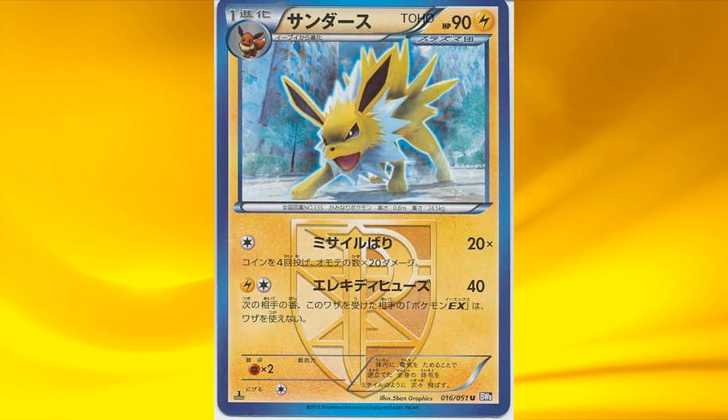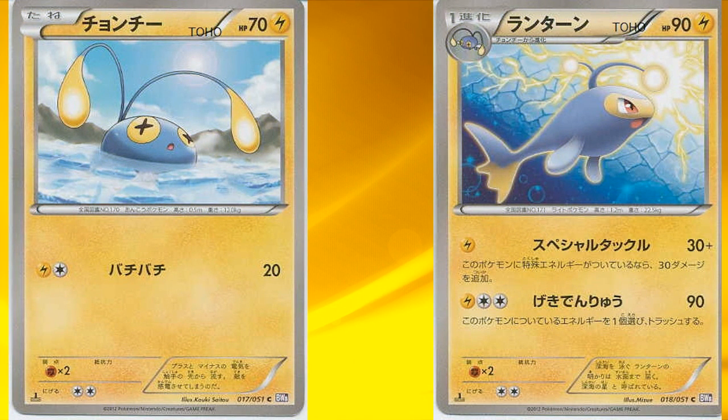Next we have Jolteon, and his second attack deals 40 damage, and if you dealt damage to an EX Pokémon, that Pokémon can't attack during your opponent's next turn — so that rocks. Next we have the Lanturn line, and Lanturn deals 30 damage plus 30 more for each special energy attached to it with his first attack. This could have a bit of potential, but only 90 HP, so I don't think people will actually use it since 90 HP isn't enough in the current format — Darkrai even knocks it out in one shot.